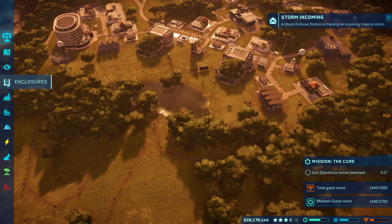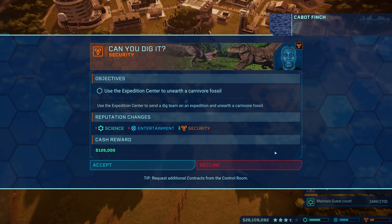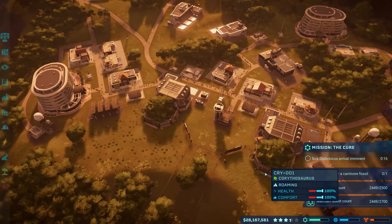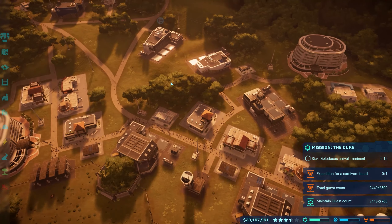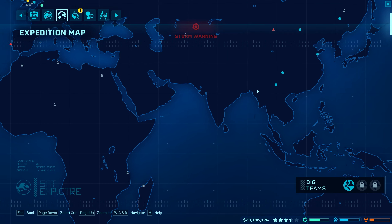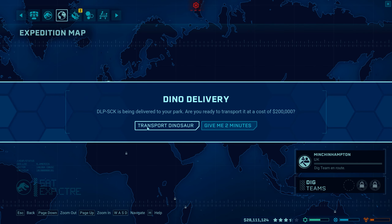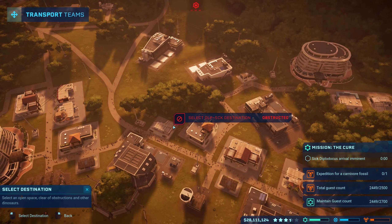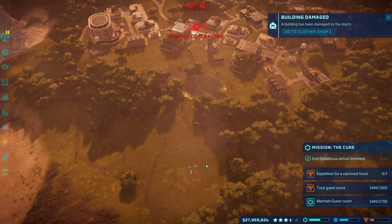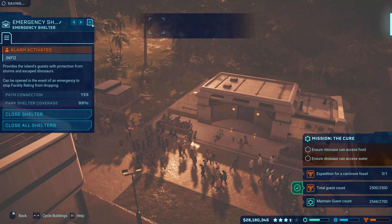Okay, a storm's coming in so we're going to have to worry about that in a second. Let's see the expedition map - let's unearth a carnivore fossil. Transport the dino - give me two minutes. All right, where was that pen we just made? Open all shelters, get in there. In the last storm I had - this was off camera - all the raptors busted out and I had to tranq them.